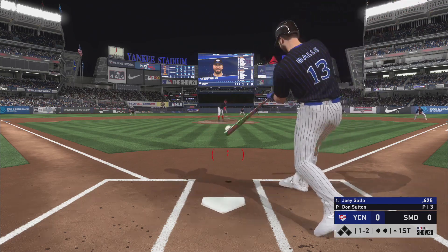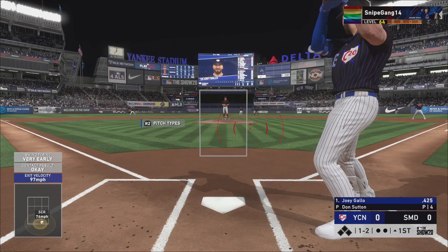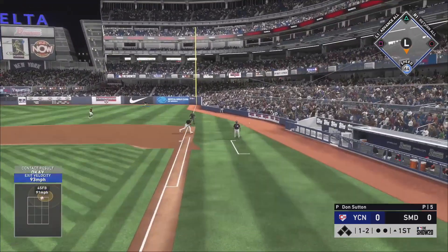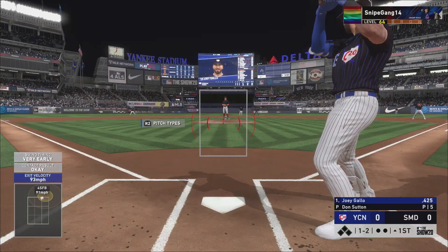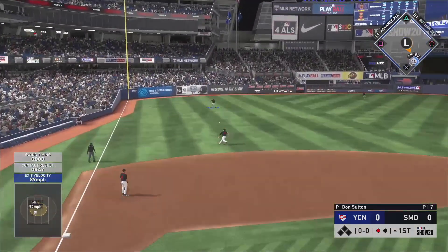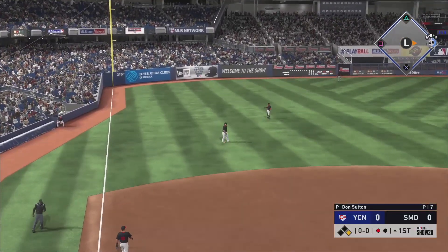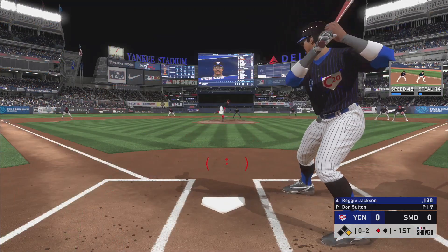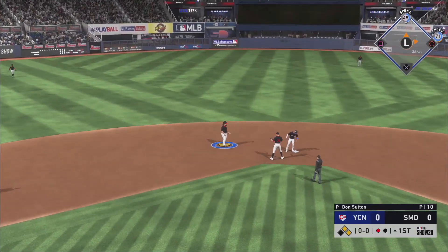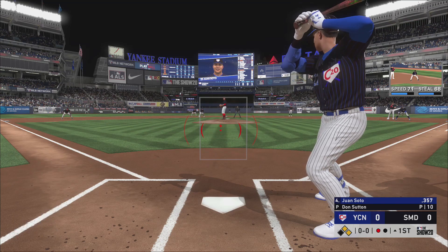I'm way too early on that. Gotta get used to hitting — haven't played in a day or two. Once you stop for a day, everything's just not what you remember it to be. Labur is gonna get a base hit to left, one man on. Bringing up Reggie — hopefully he can do something because I haven't been hitting well with him recently. Did he just glitch out? I was expecting a complete double play, end of the inning — put my controller down. Now I've got Soto up with two men on.